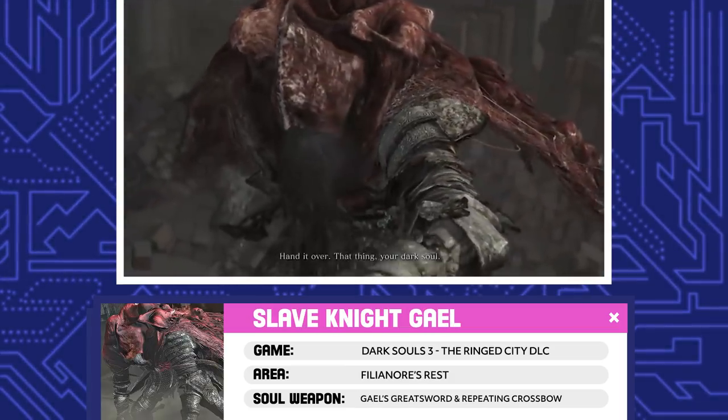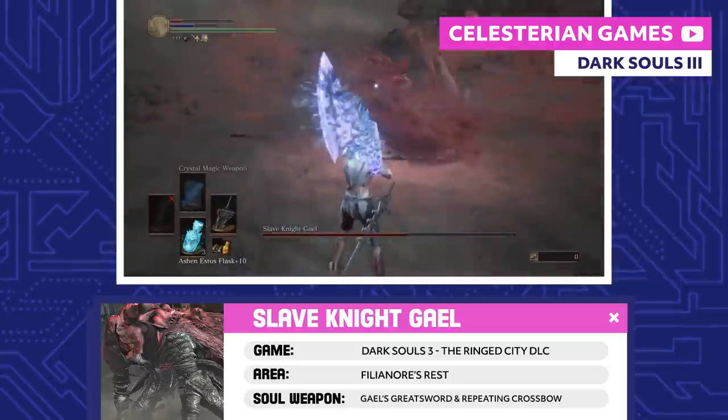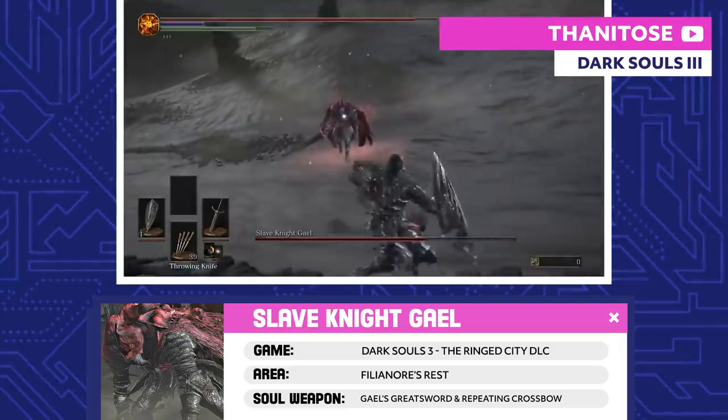Slave Knight Gael. Everything Gael has done was in service to a woman in the Painted World of Ariandel. He sought the Dark Soul for her as a pigment of her painted world, but ended up literally consuming it and losing part of his humanity. So Gael is the last boss of the entire Dark Souls series.